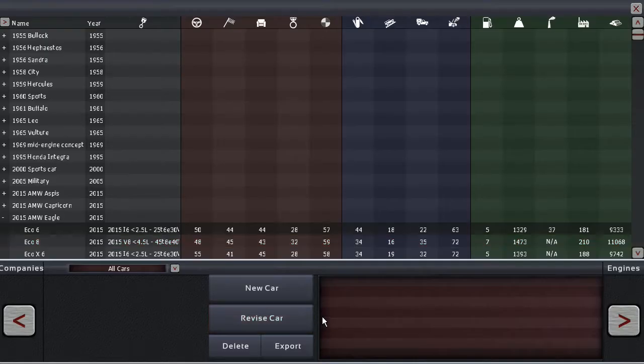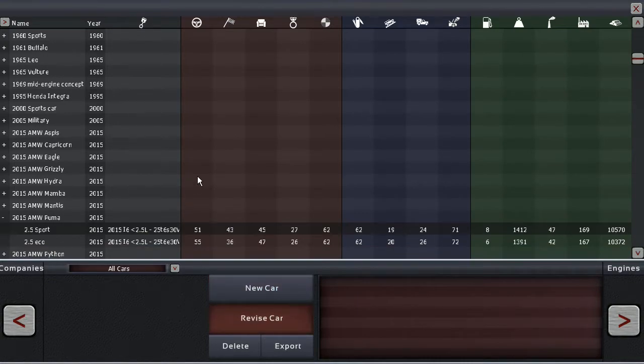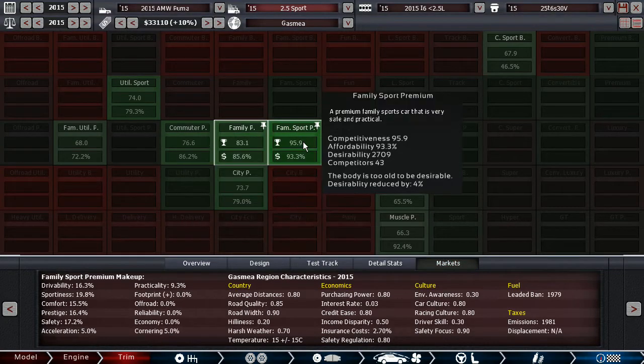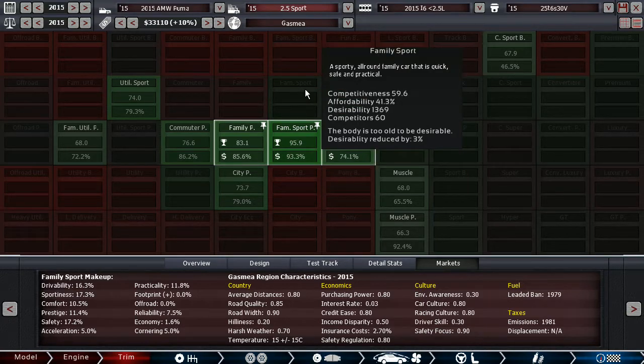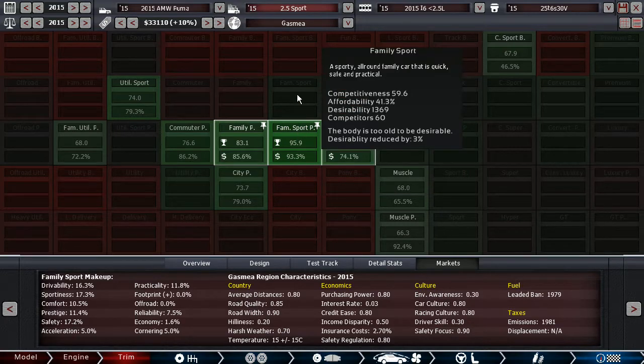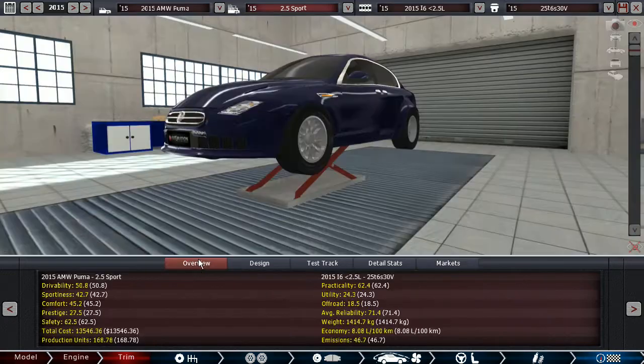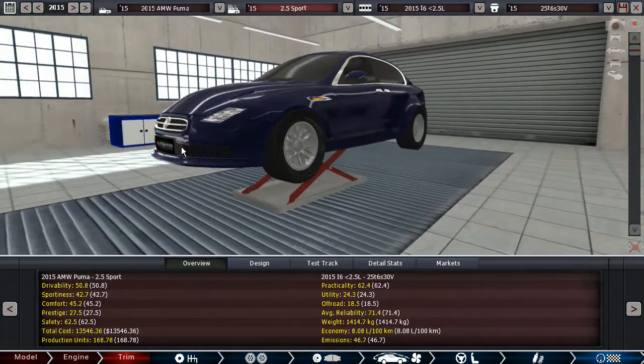I should already have a good car for this - the Puma. You can see 95.9 competitiveness and 93.3% affordability. We're actually in the family sport premium category because it's a little too expensive for regular family sport. Sportiness, drivability, and safety are still the three main stats, but comfort and prestige are more important here, while economy and reliability are not important at all.